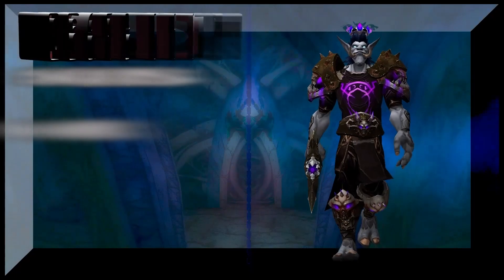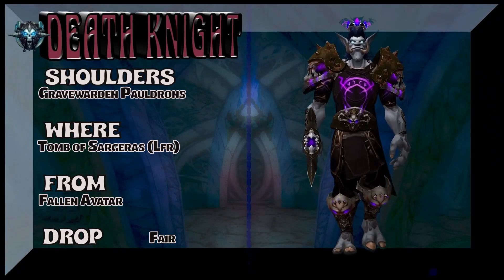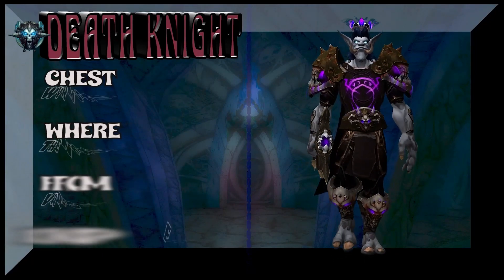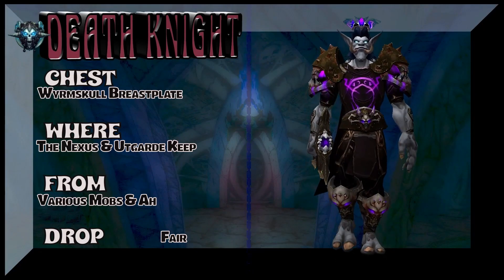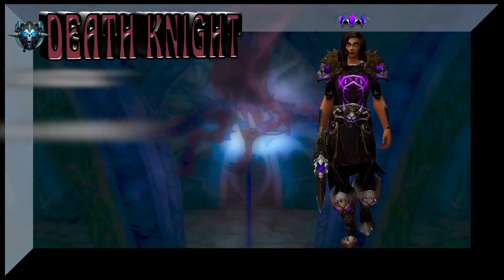If this looks familiar, yes, I've done this set before but made a couple of changes. The shoulders are from Tomb of Sargeras LFR — Fallen Avatar is the boss to get those cool-looking DK shoulders from Legion. Next up we're going to Wrath of the Lich King — very simple pieces for the chest as well as the legs, part of the Wormskull set. You could buy both on the auction house or farm them from Utgarde Keep.